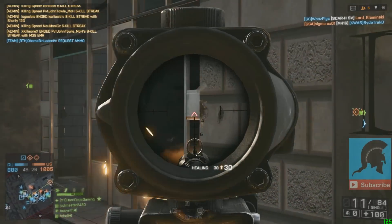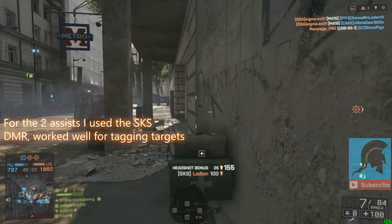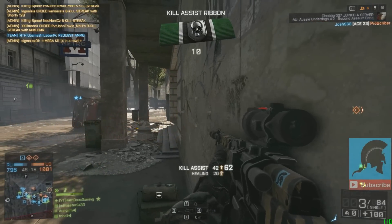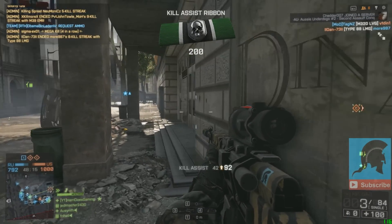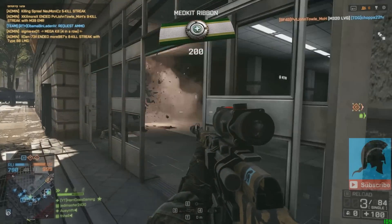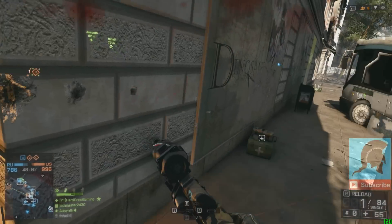For the more tricky part — the three assist ribbons — what worked well for me was using the SKS DMR. I just shot people once and tagged them for the assist. I chose the SKS with the ACOG sight as I found it a lot easier to tag targets, especially ones further away in the back lines.